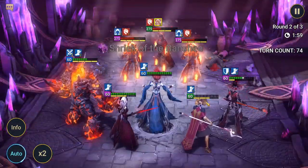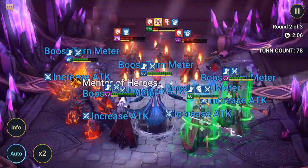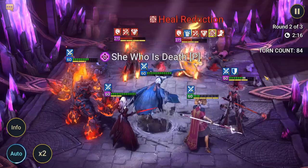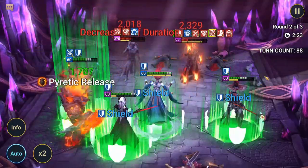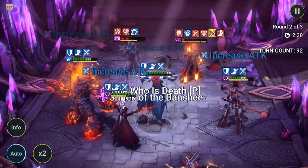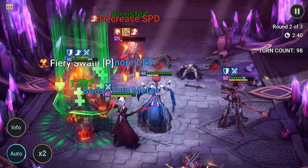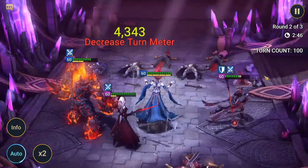For Hydra, she's also good. Her A1 decreases speed, she increases ally speed and turn meters via A3, and on A2 she won't place true fear since it's a boss — instead she places decrease accuracy, which helps prevent the Hydra from placing debuffs on our champions.